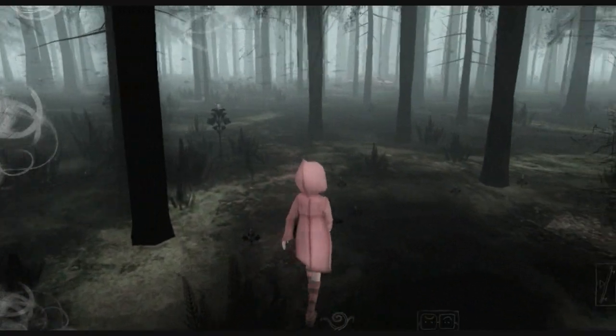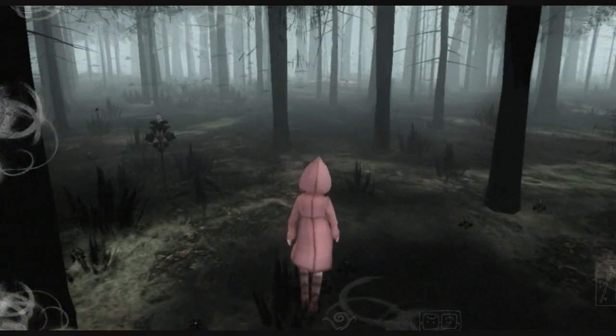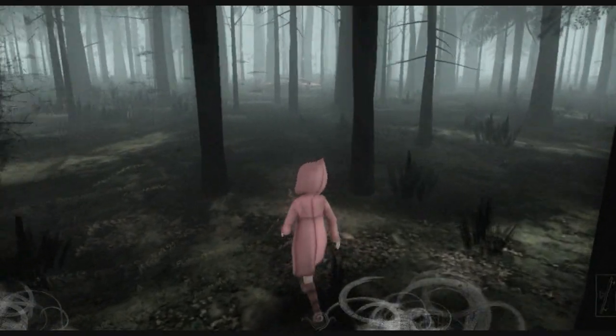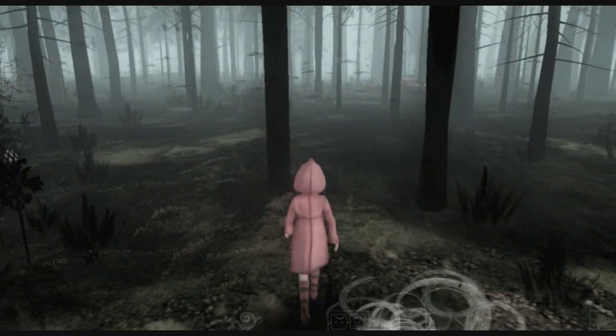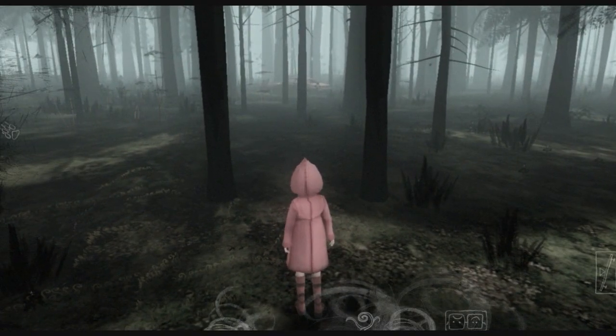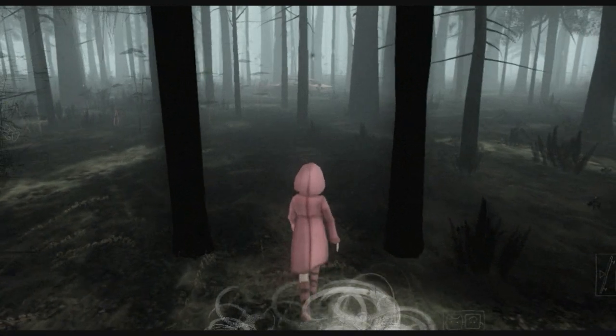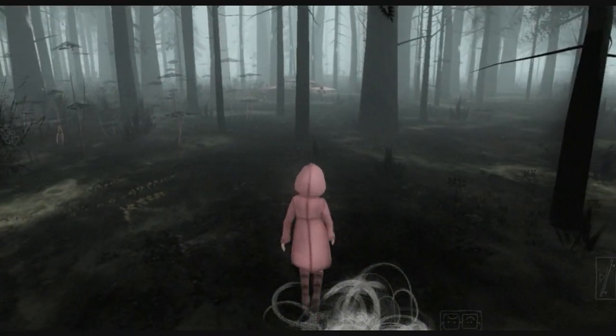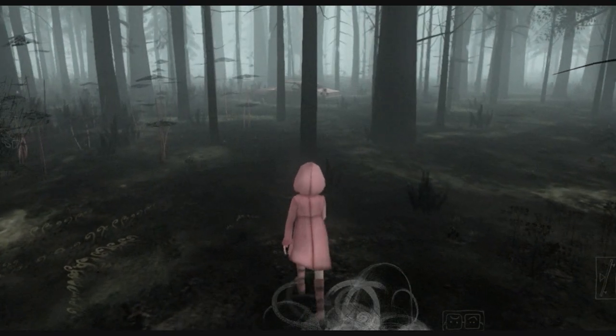Just to make sure you don't get too frustrated, because it is easy to get lost in here. Also, you can see that there are some dark scratches on the left side of the screen, and every once in a while a paw print shows up. That will tell you the direction of the wolf. So if you want to complete the chapter, you need to go in that direction.